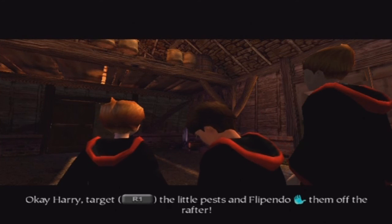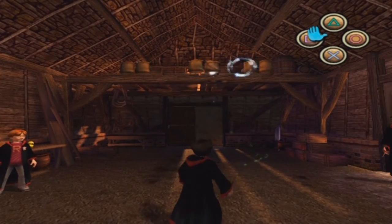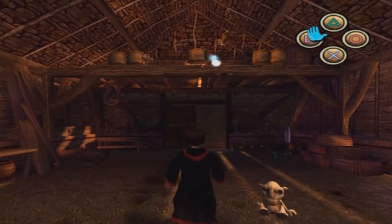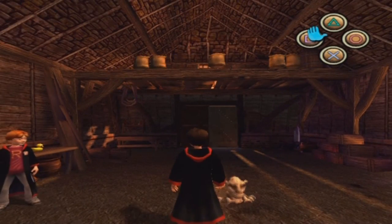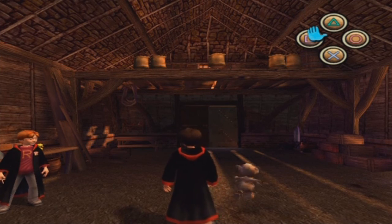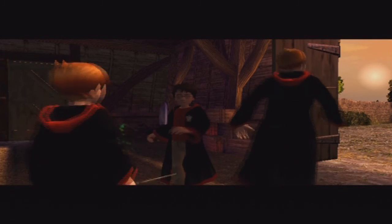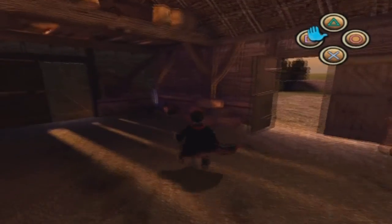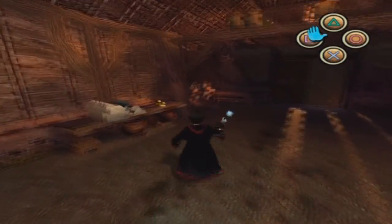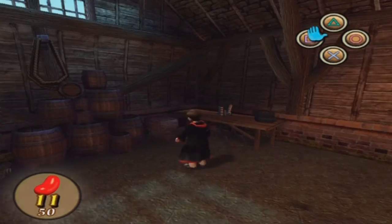Target the little pests and Flipendo them off the rafter. We're just going to use Flipendo to try and knock these gnomes down — just try and hit them and not hit the sacks that are just standing there. I think those are cold sacks, at least. That was pretty good, Harry. You've got the little pests on the run. I feel like this is going really quickly. Get some more beans, because as I said, you will need them later.